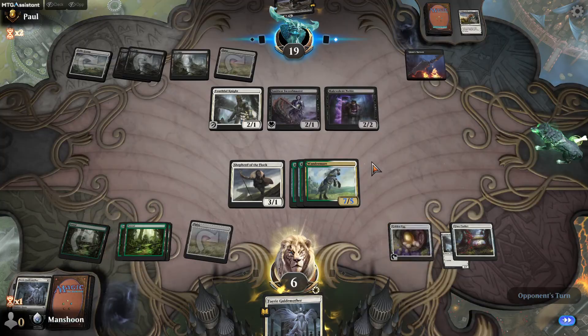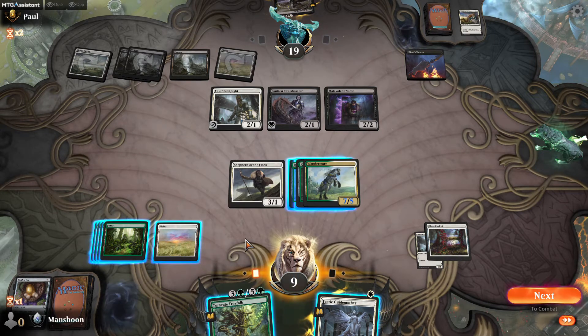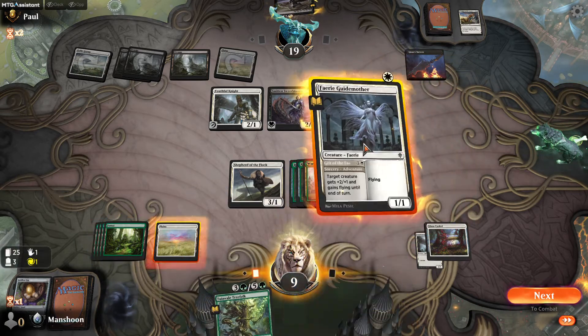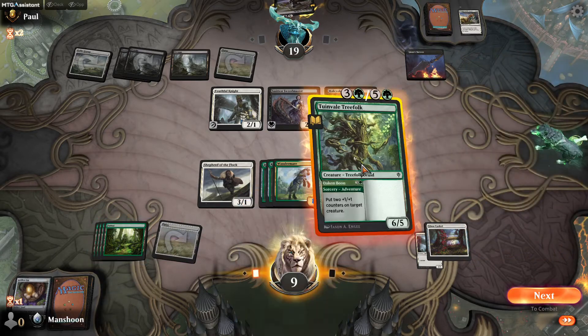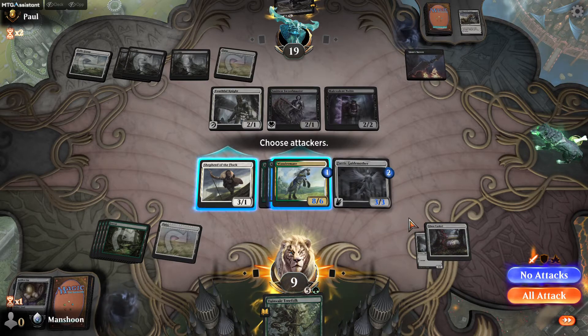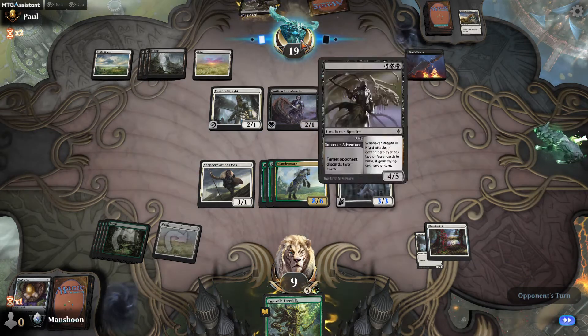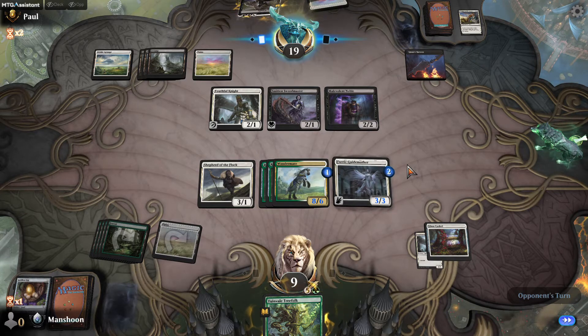They're not going to be able to take two removal spells off the top. I might just get them here if they're playing correctly. They have to block this guy — this guy has first strike. I could move one of the Halberds onto this, which would make this guy a seven-six. Still needs to be blocked by at least two guys to be killed. It does change my clock so I think I'm going to equip it. If I attack with everyone they have to block everyone. I'm actually dead if I do that. So maybe I just attack with just the Wander Mare so they don't have enough to take me out.